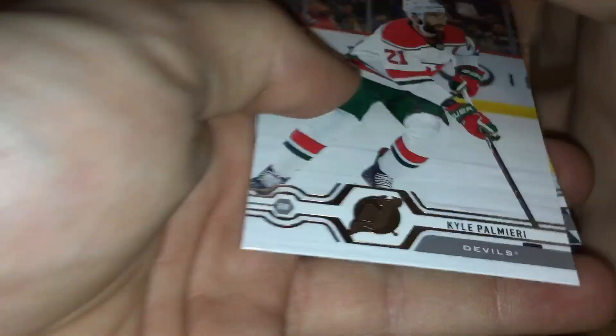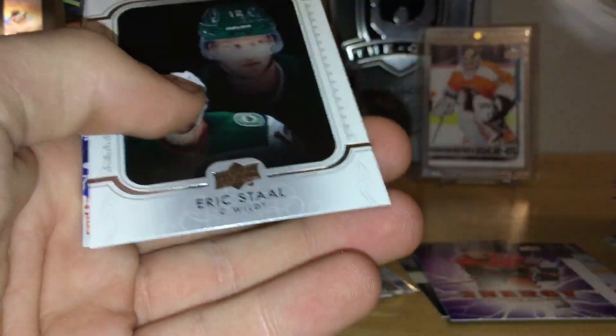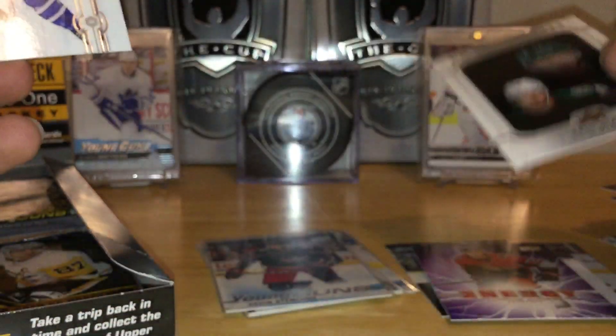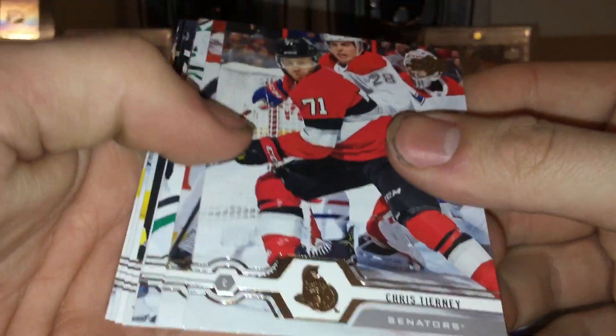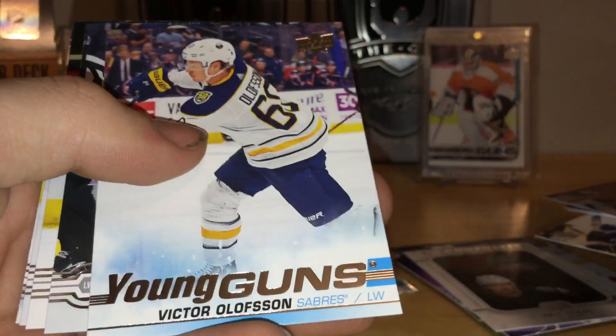Hopefully we hit a big young gun for the one-touch — one of the Hughes brothers, maybe. UD portraits of Eric Staal — of course it has to be Eric Staal, the Wild. I love the portraits this year, they're very nice looking. As for retail, I probably will pick some up but won't go super heavy, because I know Series 2 is going to be way better. But this is not a bad rookie class.